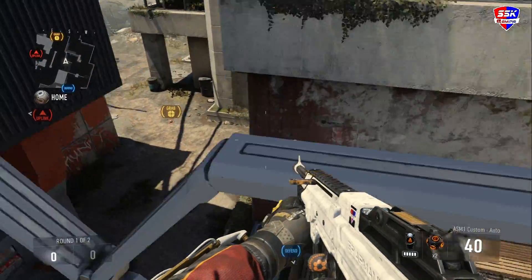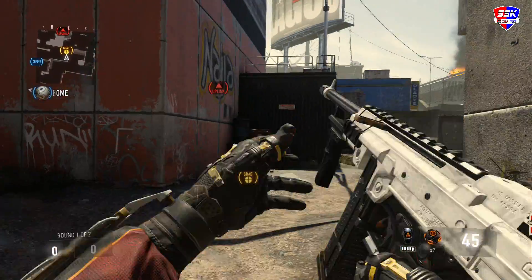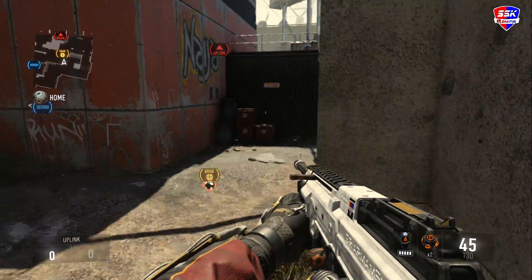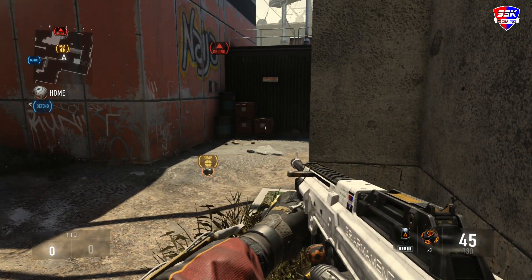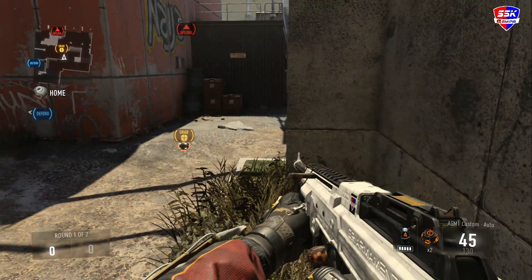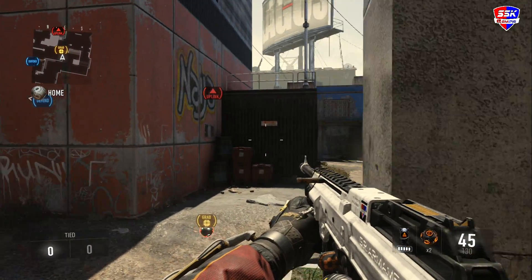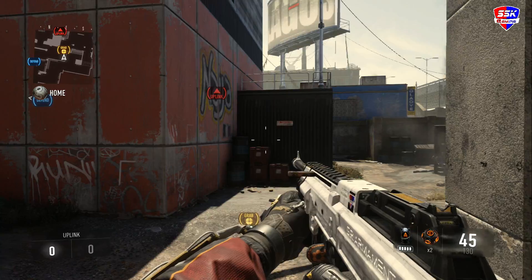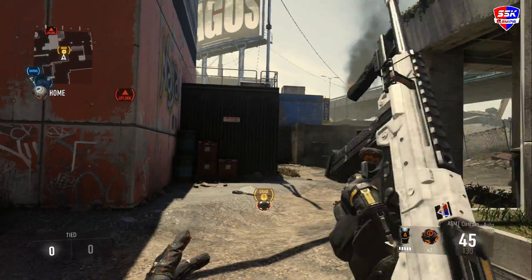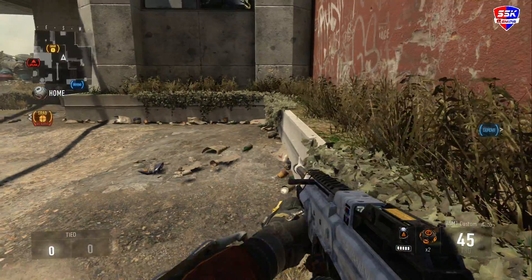I noticed a lot of pros doing this at the two events that have happened already - when they were going in and dunking it, they pressed RT or R2 to throw, so it was only giving them one point for a dunk. Uplink is probably the most teamwork-requiring game mode - search requires a lot of teamwork as well, but uplink requires so much communication.